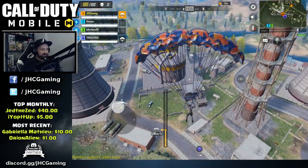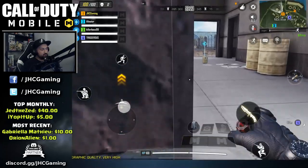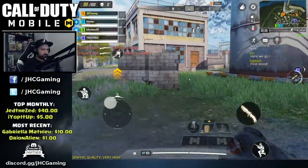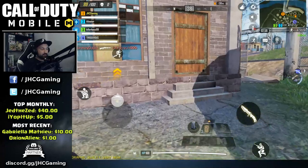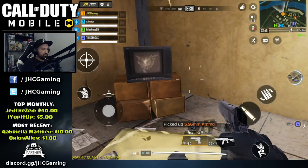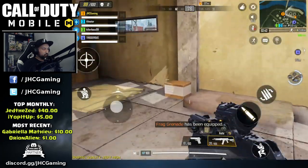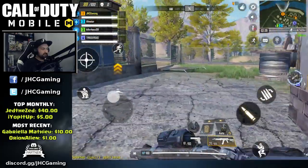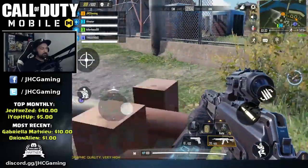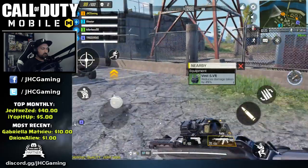Two of my squad mates left the plane way before me — quick tip: follow the jump leader, even if you don't like where he's going. Play smart, stay together. I really need a weapon right now — if we see even a bot I'm in trouble. Got a pistol and there's an AK-117, so we're good to start. Now we're gonna chill and loot, try to get a better vest and better weapons. I like to have an SMG and AR usually. Level 3 vest — we're in business now, we can fight.